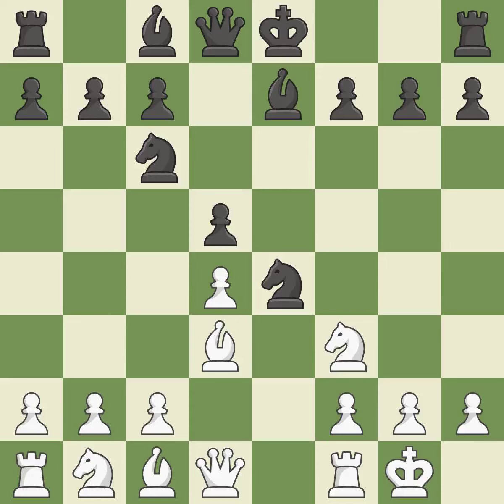This develops a bishop off its starting square, getting it into the action. C4 takes space in the center, attacks the d5 pawn, and prepares to develop the queen's knight behind the c pawn. Nb4 attacks the bishop on d3. This exchange is fair, keeping the material balance in check.